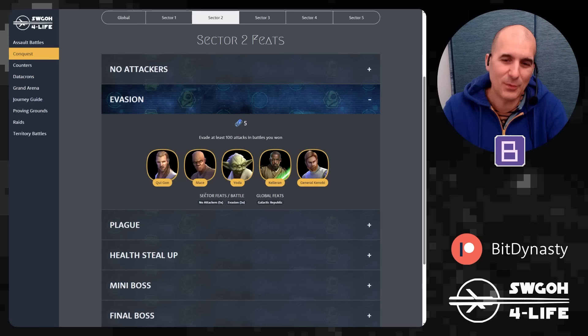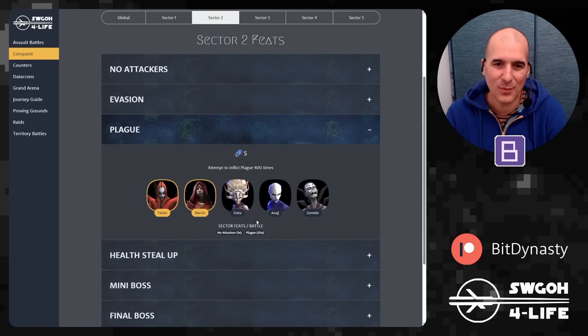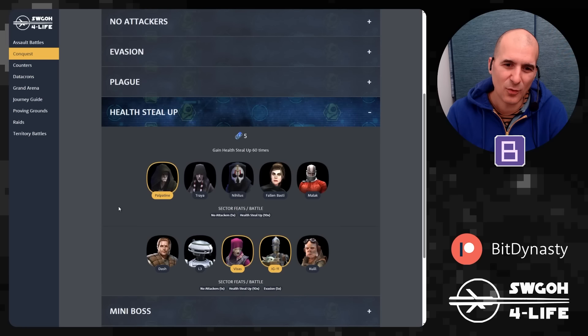Other teams that can get No Attackers done include a clone team without attackers helping toward the Galactic Republic feat, and a Nightsister squad without attackers for the Plague feat — Zombie as the only tank, the rest healers and support. For a full evasion focus, Kelleran Beq with Qui-Gon and Yoda offers heavy foresight spamming. Plague needs to be inflicted 400 times — we'll need to figure out how to chain that as efficiently as possible.